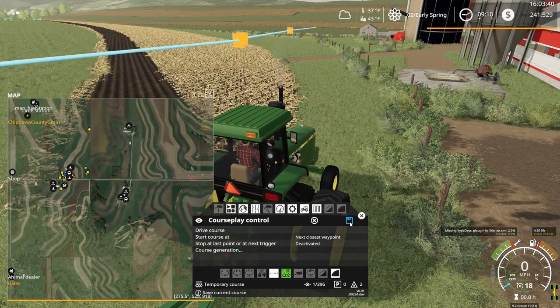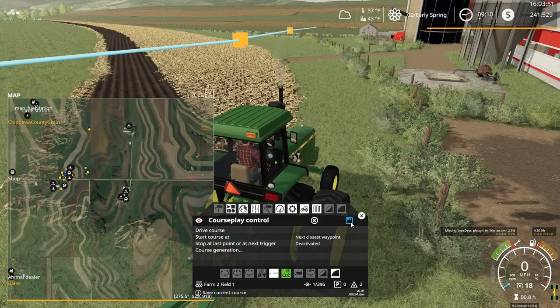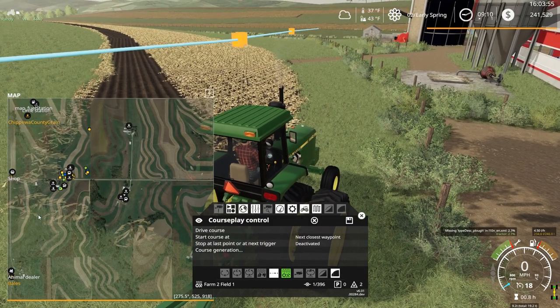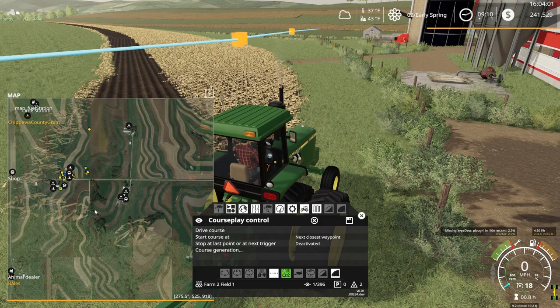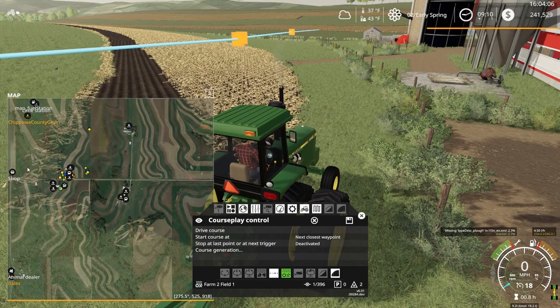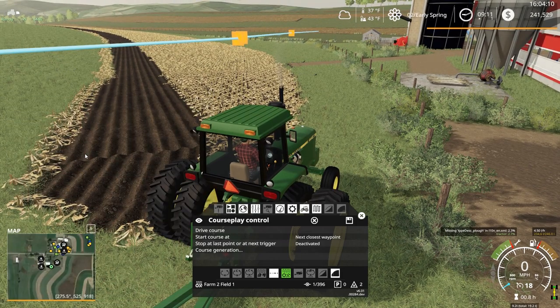Let's see what to call this — we'll call this 'Farm Two Field One.' That seems good because this is kind of like a second farm on this side of the road. This would probably be a really good multiplayer map. It looks like there are four different farms on this map — you've got the farm in the upper corner and others.